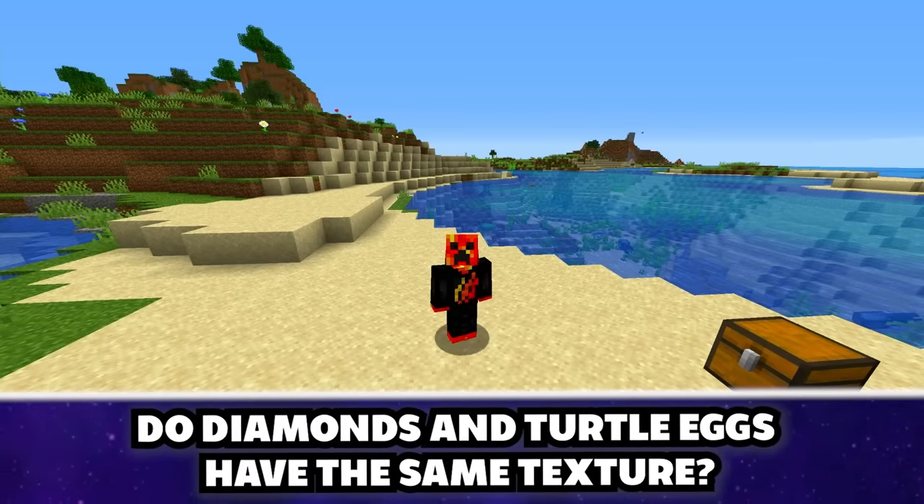Witches are immune to lava and fire. She can somehow swim in lava — she's half immune because she gives herself fire resistance. Dying in the End with a totem takes you to a custom dimension — negative. Endermen can't see you through glass — confirmed, they really can't see through it.